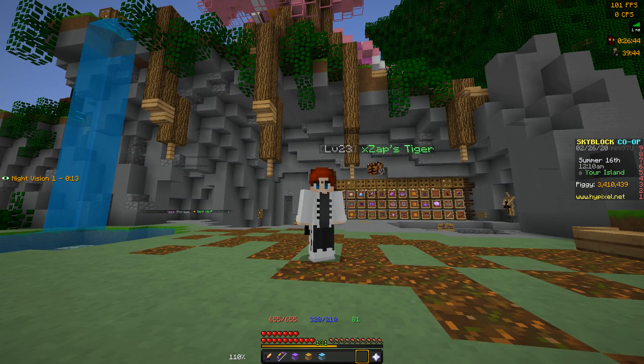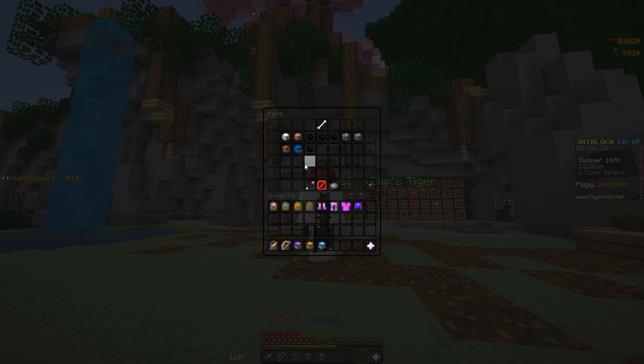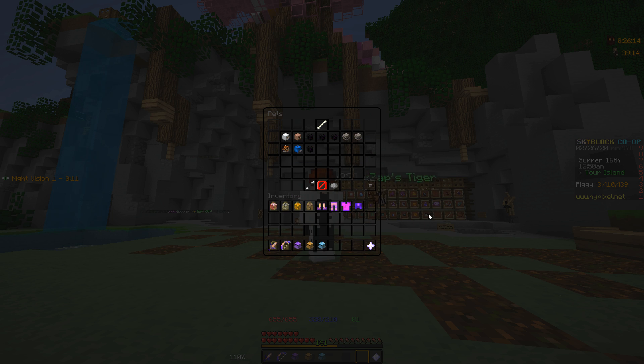Now I want to preface this by saying it's obviously not the best pet in the game. The Ender Dragon pet and some others are probably better. And another thing is we haven't even seen the legendary variant of it yet, so we only know what one of the abilities is. There will be two more with the legendary variant and we have no idea what those are going to be. But this definitely has the ability to be one of the best pets in the game, and even with the uncommon variant it's still really crazy.